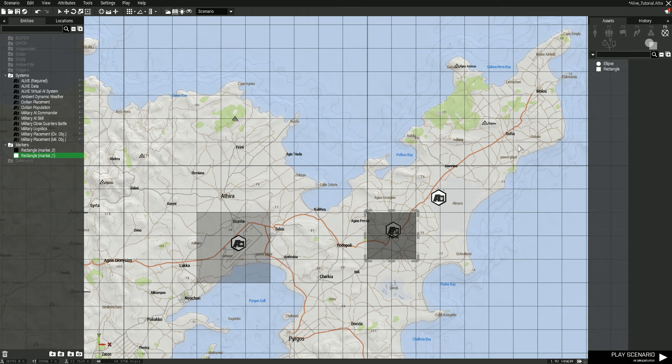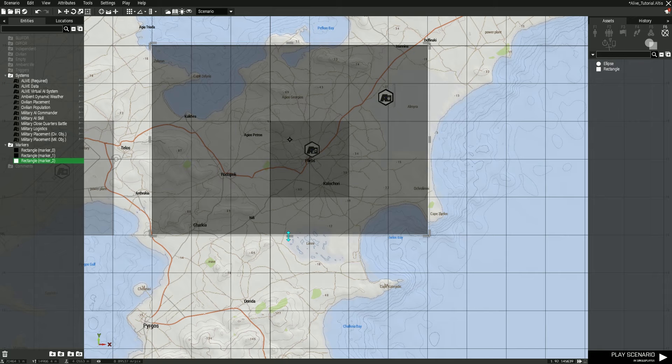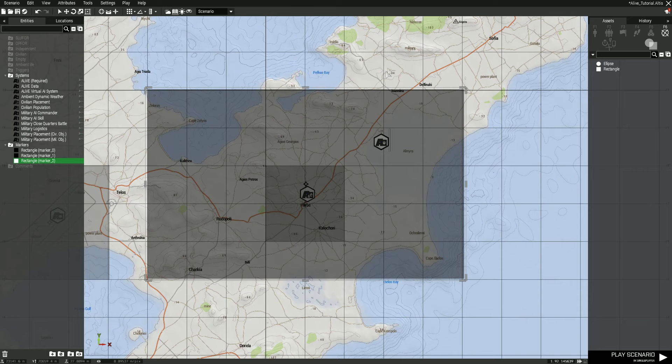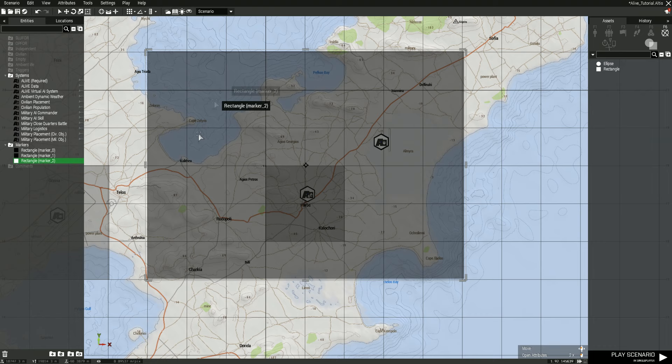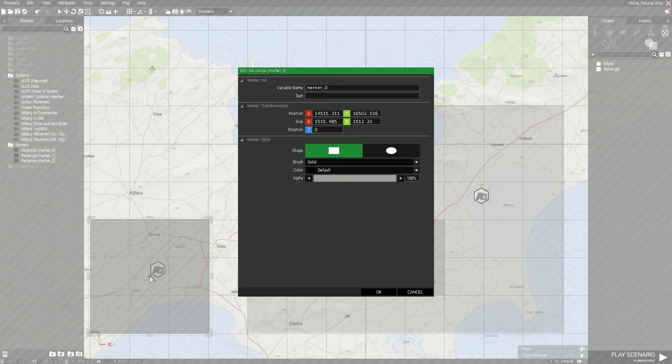You could do two, three, four civilian areas — it's your prerogative. For this example we're only going to use one, and if you add more all you have to do is change the variable name. For the military objective we're going to encompass all of it — from this grid line to this grid line, south to north — this entire area is where the OPFOR entities can spawn.